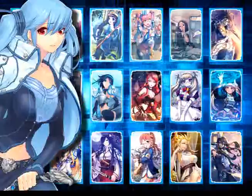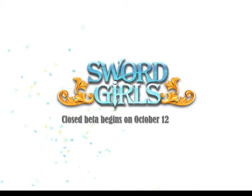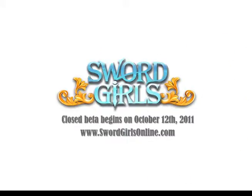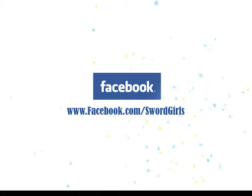Sword Girls features hundreds of characters, followers, and spells, with new cards coming every single month. The exclusive closed beta starts on October 12, 2011. You can sign up at swordgirlsonline.com. Take part in the community for exclusive news and updates by following us on Facebook. See you soon.